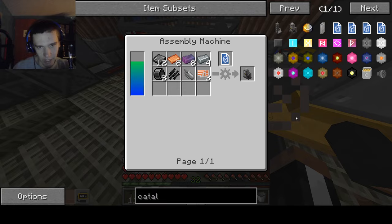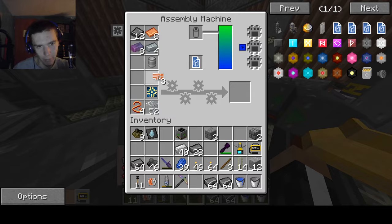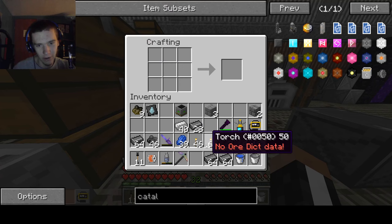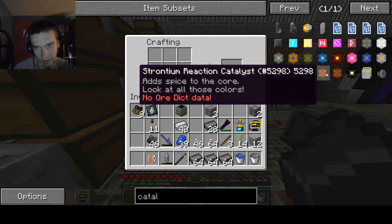Next up is steel shells, steel pipes, and advanced circuits — 1, 2, 3 advanced circuits. We probably should look into making the rocket, because it turns out the HDR carrier rocket was actually removed intentionally. And that makes me very sad because I updated not knowing that.